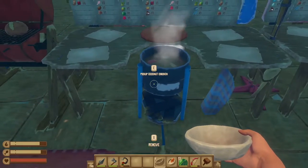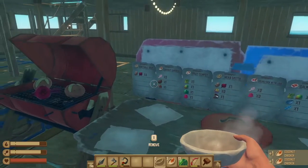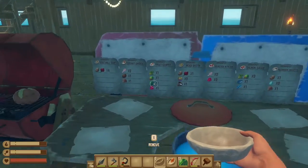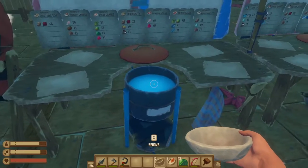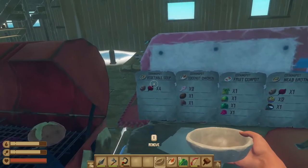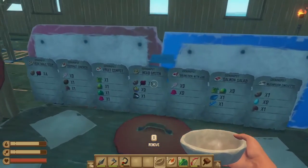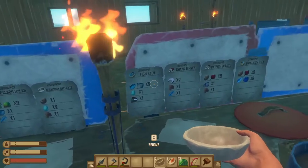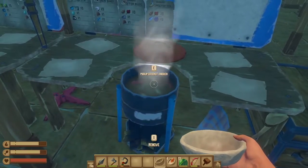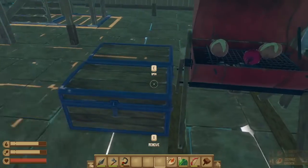Let's pick them up. Cooking different recipes will give you different quantities of soup bowls. The coconut chicken each batch gives you two bowls, versus vegetable soup which only gives you one — that's a very simple soup. And I think the shark dinner gives you three. There we go, got our coconut chickens.